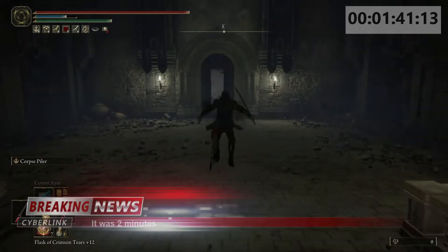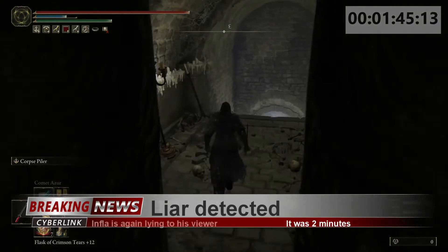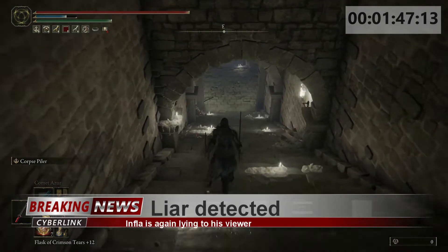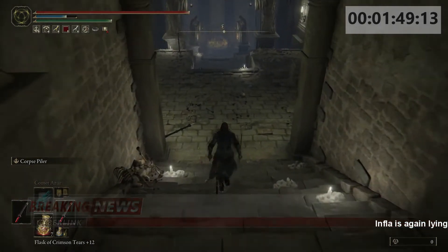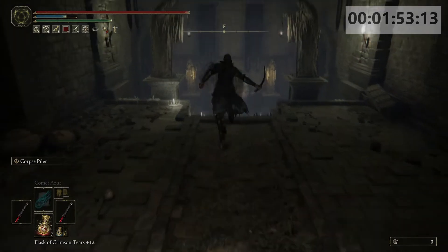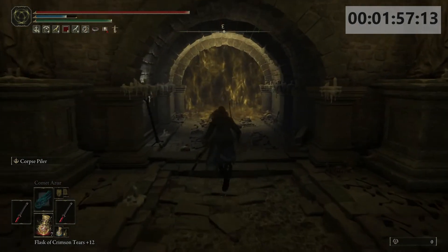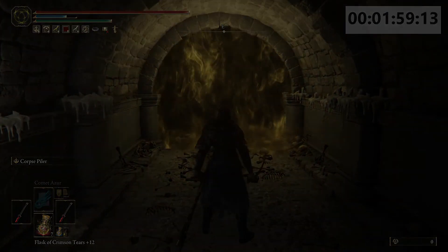You've basically run through the whole catacombs in about one minute. Below there is a great ghost loot or something like that. Here we are at the fog wall — thanks for watching guys, I hope this helps. It's a quick run through and we'll see you in the next video.